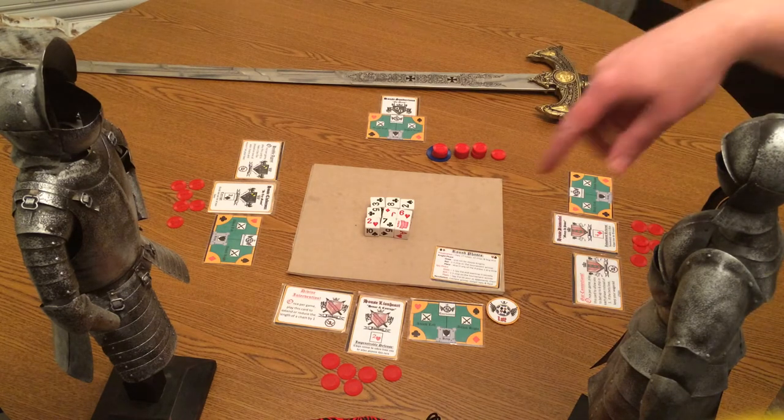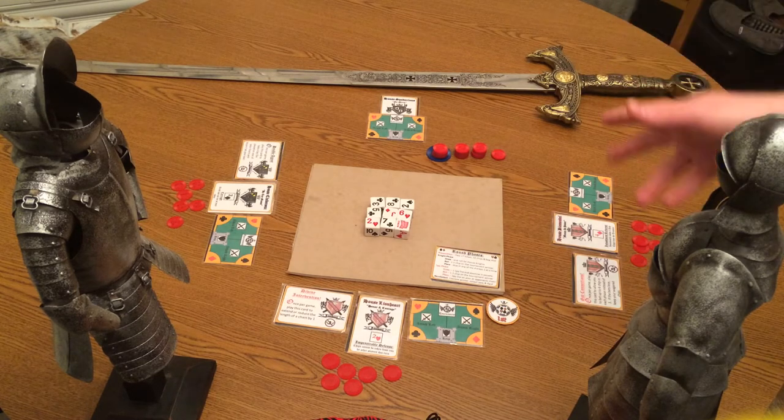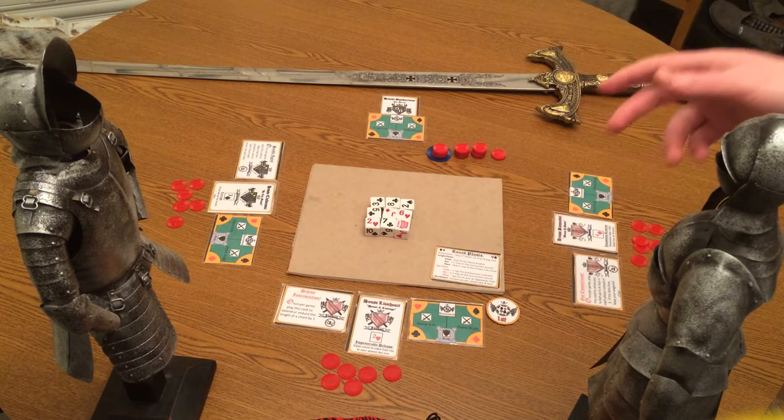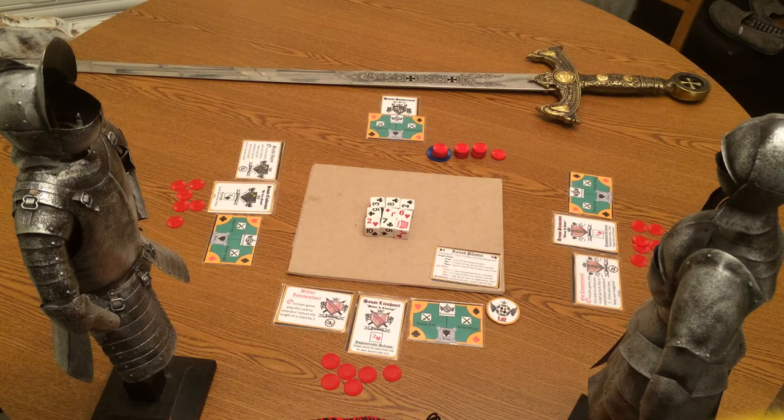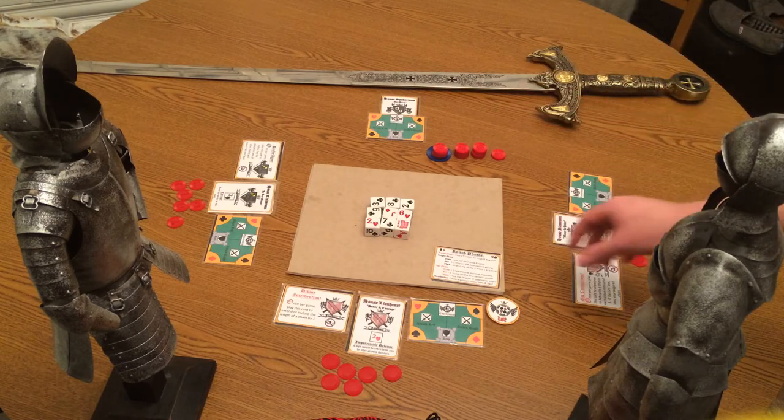In this game, players will go around and take turns going through a series of phases that will allow them to draw dice, manipulate them, bet, and position themselves for taking home the cash prize of the tournament for that round. So let's take a look at the different phases in a round.